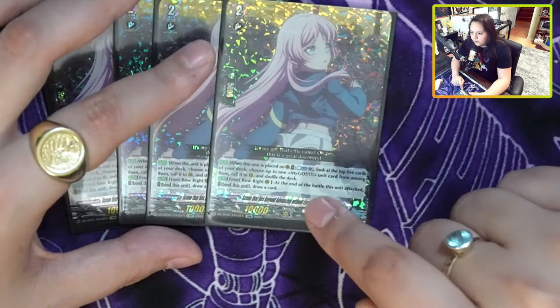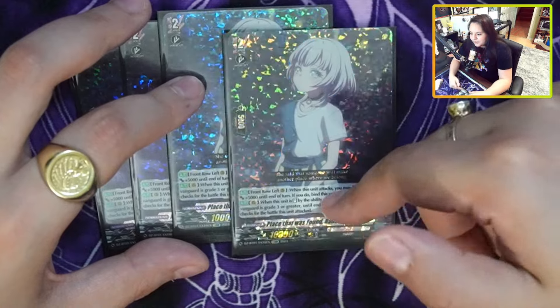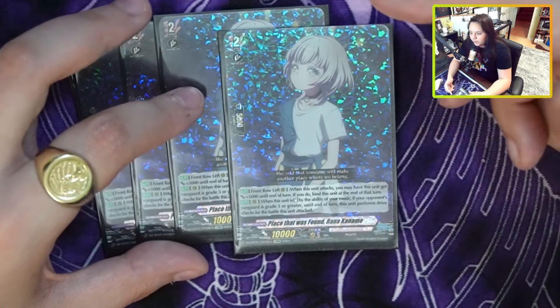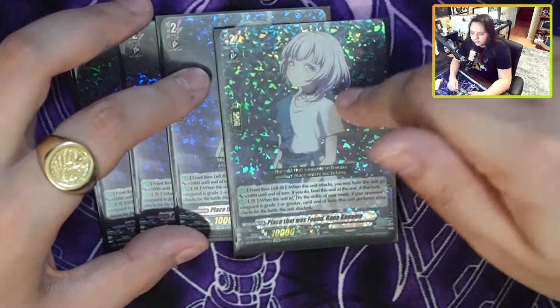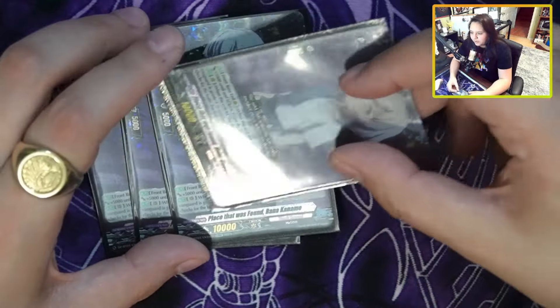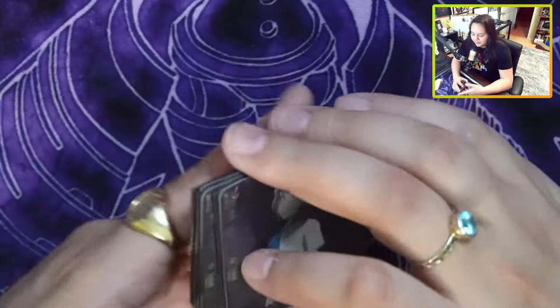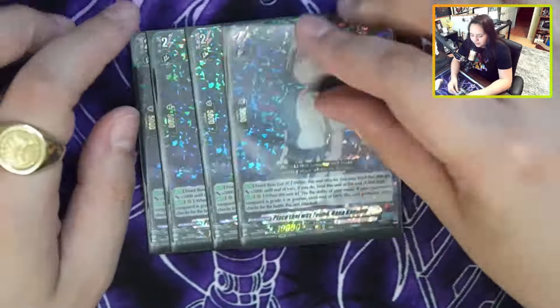Then we have the other grade 2, Rana — she's the one that does drive checks. She has to be on the left side. When this unit attacks, you can give it plus 5k. What you can do is swing with her, give her the 5k, then re-stand her and swing again with another 5k, since it's an auto ability — so she can effectively get 10k total. Her second ability says when she's re-stood, if your opponent's vanguard is grade 3 or greater, she performs a drive check for the battle she attacks in. So she swings and she'll have a drive check — pretty disgusting on Persona Ride.